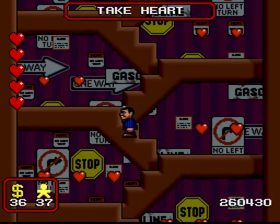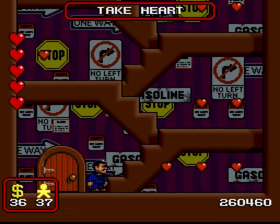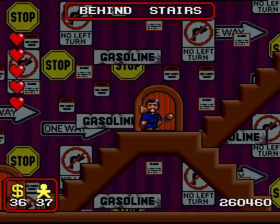But here's the thing. Gomez can only have five hearts in his life bar maximum at any one time. So really, the only remote possible purpose this room would serve would be to max out your points, and to be honest, that's both a futile and pointless activity.